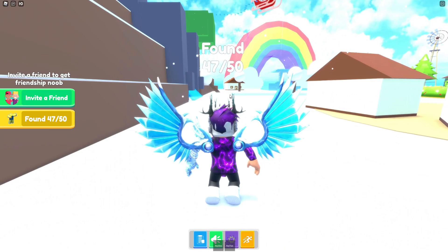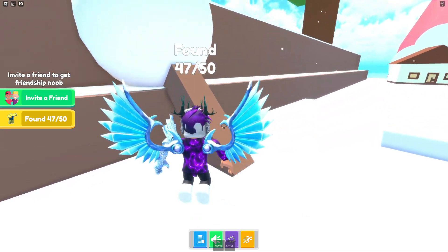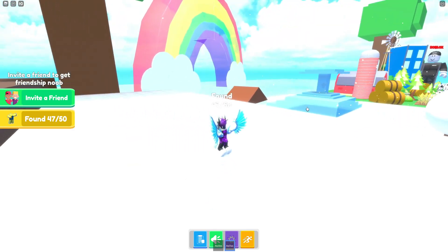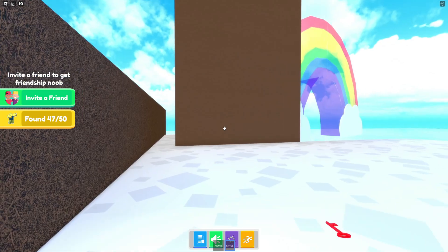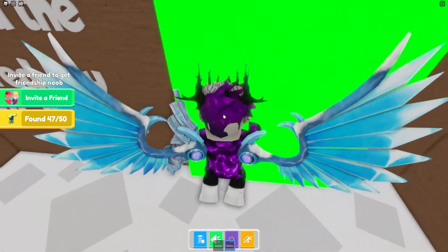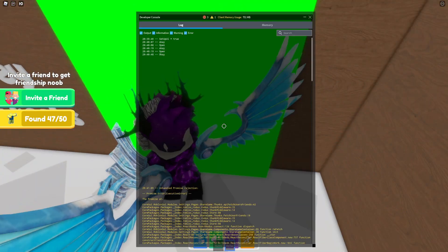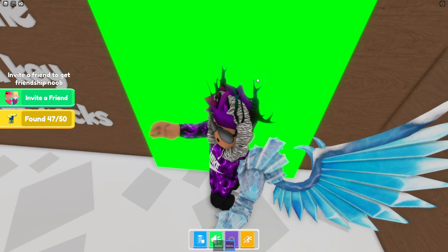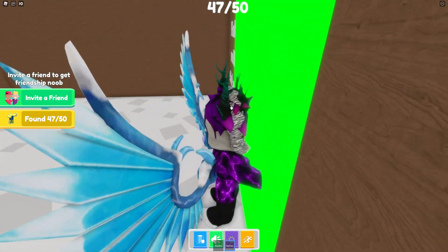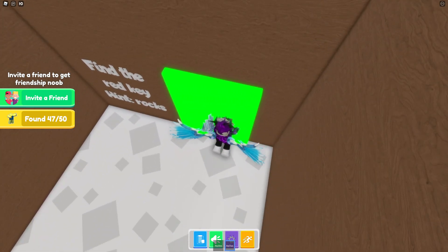The red key is actually on this rock — claim it. Now let's walk to the tree and use this red key on that portal. Hopefully there's not as big a delay as before. All I'm doing is spamming the door, and yeah, this game has a massive delay for some reason — it's not teleporting me up at the moment.